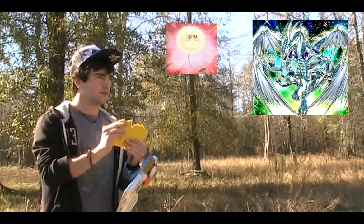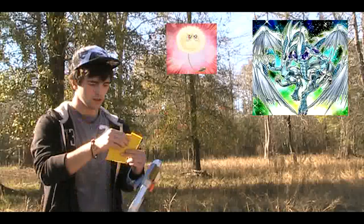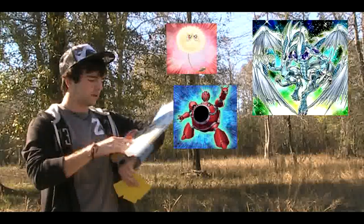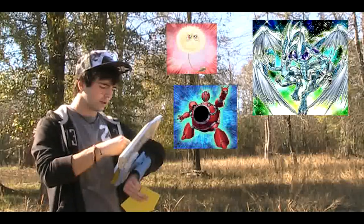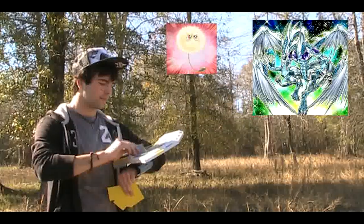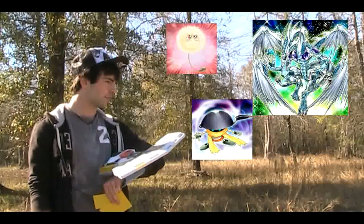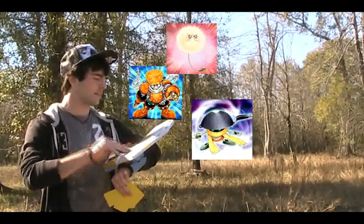I'm gonna use Mystical Space Typhoon to destroy that card on my right. Then I'm gonna summon Synchron Explorer. Synchron Explorer lets me summon a Synchron monster from my graveyard, so I'll choose my Junk Synchron. Then from face down, I flip my Tuning Wear to attack mode. And then I still have a Fluff Token on my side of the field. So that's four, five, six, seven. And then Tuning Wear can also get two levels, so that's eight.